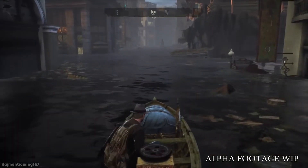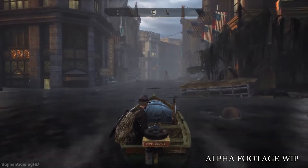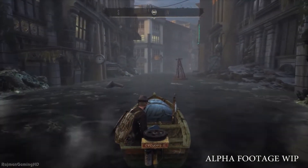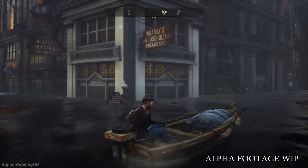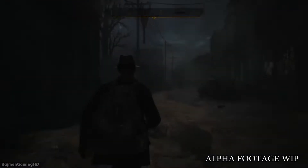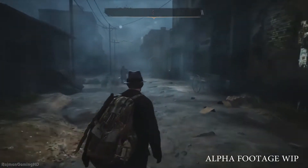This part of the city is flooded and it's probably not a good idea to swim in these waters, so we will have to use the boat. Oakmont is designed to be explored, but it's not always easy to get around. As we travel across the city we can see the devastating impact of the flood, and for some reason the sea waters are not going away.